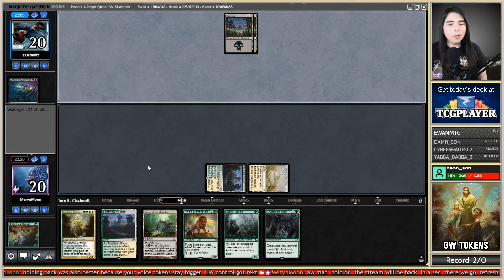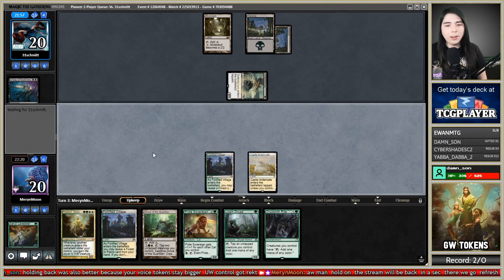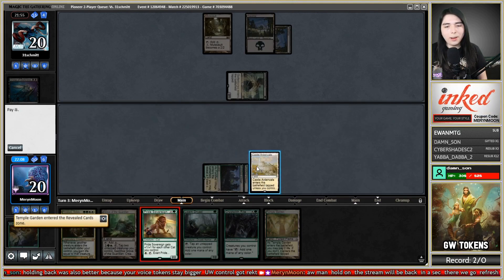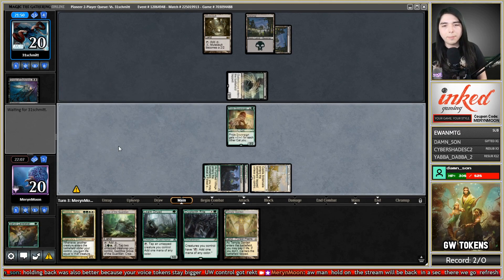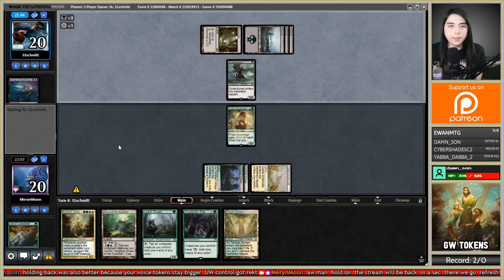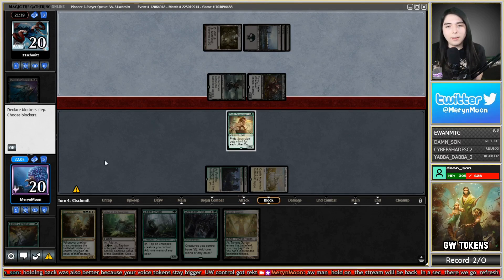Castle Ardenvale, Cerulean Caretaker, pass the turn. Grasp of Darkness — good thing that dealt with a one-drop zero/three defender rather than any of my relevant things. I think I'm just gonna slam Pride Sovereign here and start exerting it. There's a Temple Garden — that means I can get out Trostani next turn. Let's get out Pride Sovereign. If it dies I'll slam Trostani; if not I'll just go Cryptolith Rite, Lone Dryad, and exert.